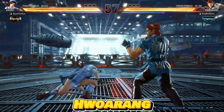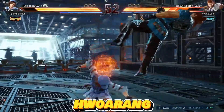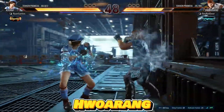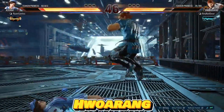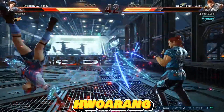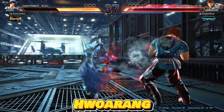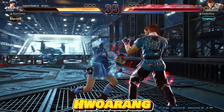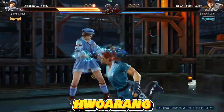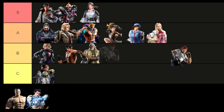Hwoarang's intricate stances contribute to his complexity in Tekken, but his formidable pressure cannot be underestimated. In Tekken 8, sidestepping his pressure starters has become more challenging, particularly with heat engagers involved. Activating heat enables him to accumulate significant chip damage, turning his already suffocating pressure into a daunting force. While his damage output may not be exceptional, the relentless pressure he applies makes Hwoarang a truly intimidating opponent. As a result, I'm placing Hwoarang in the S tier.